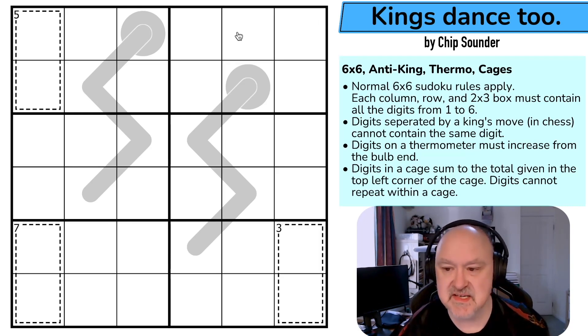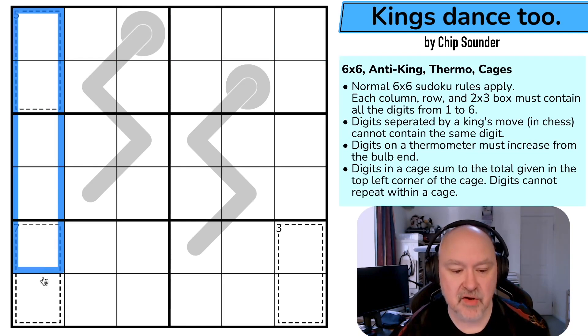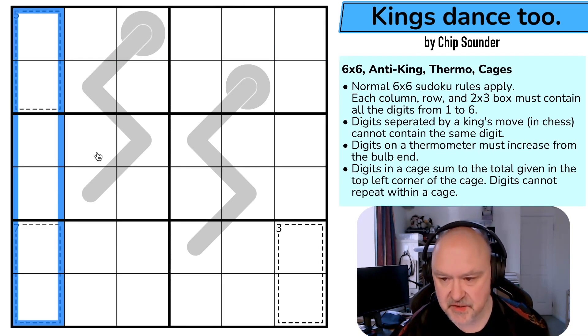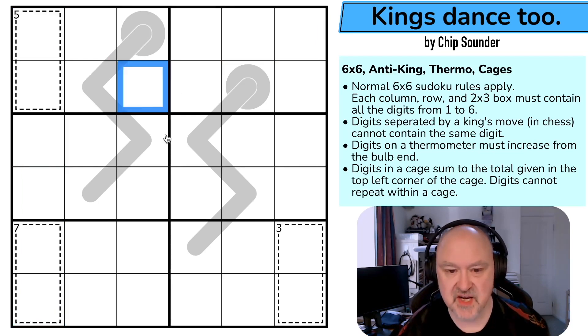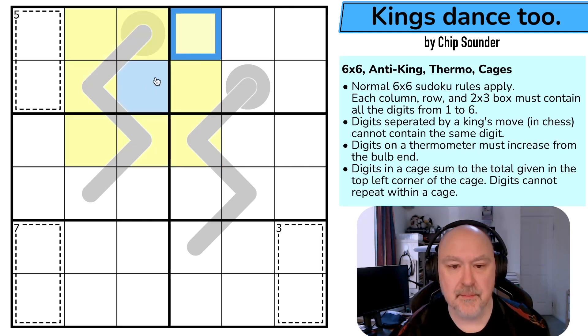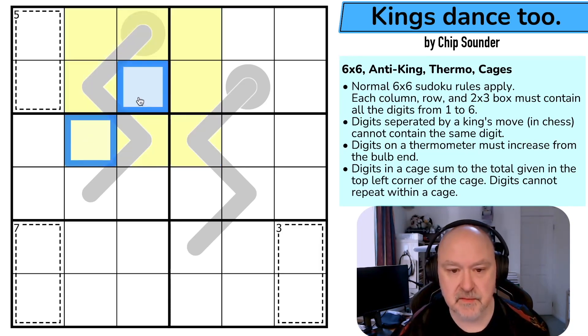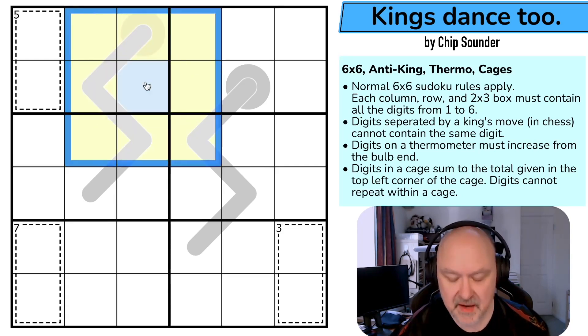So what do we have? We have normal six by six Sudoku rules apply. So in every two by three box, in every row and in every column, the digits one to six must be placed without repetition. Digits separated by a king's move in chess — so if this was a particular digit, that digit couldn't appear in any of these cells because a chess king could move to any of these squares. Now these three cells are the ones that are relevant because they aren't seen by normal Sudoku rules, but in an anti-king puzzle those also could not share the same digit. So none of those can be the blue digit because they touch. It's often called untouch or no touch.